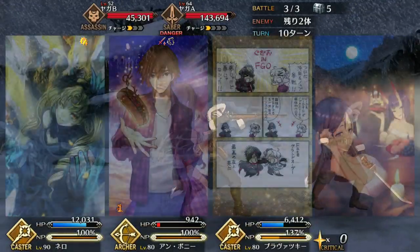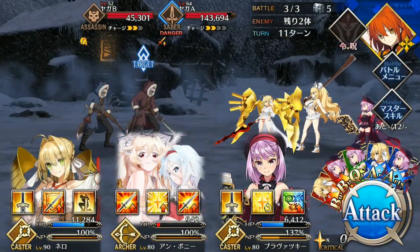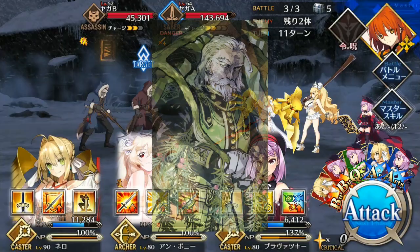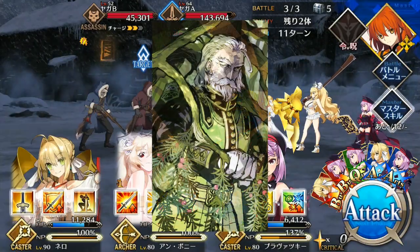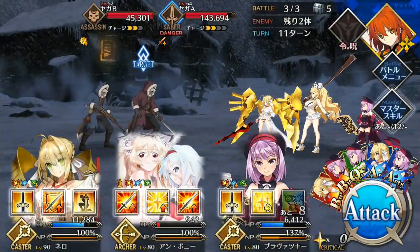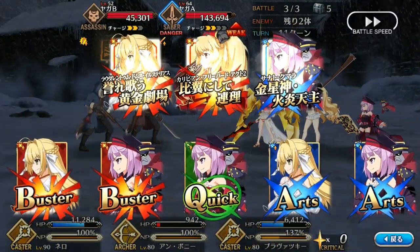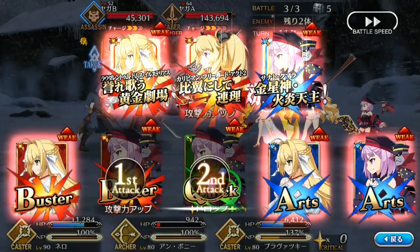For crit damage, go with Gem Magecraft, Victor of the Moon, Gudako, or Lunar Hot Springs. And this is also one of the rare occasions where Knight's Dignity works very well — since you're going to get so much extra crit damage off of it, it basically functions like an additional bonus crit damage skill with the added effect of having you take extra damage.